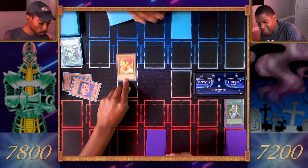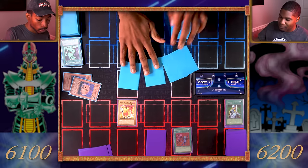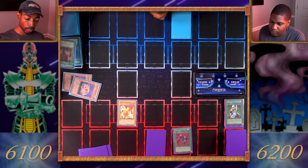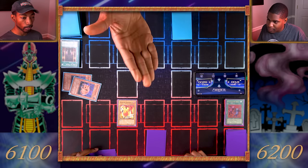I'll normal summon Dark Fire Soldier Number Two at 1700. I'll pay a thousand life points and activate the Delinquent Duo. This card is my Horn of Unicorn, and now you discard one card from your hand. I'll discard my Curse of Fiend. Your turn. Draw, set one card face down and pass my turn.